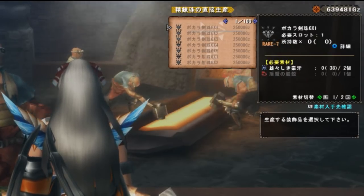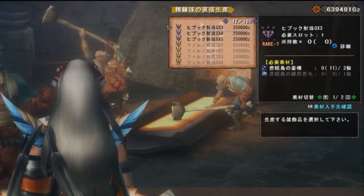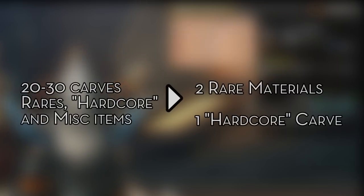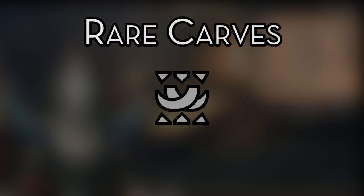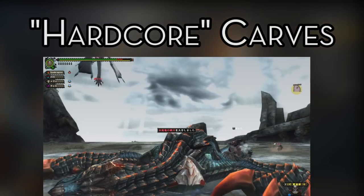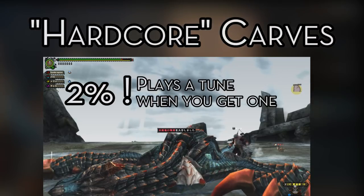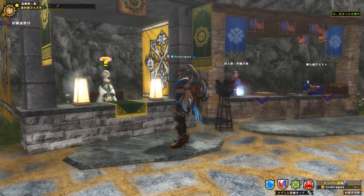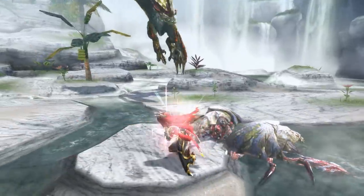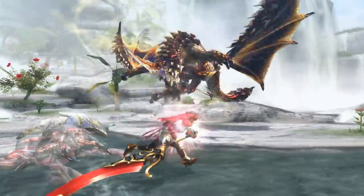Nowadays, decoration making is MUCH easier — much, much easier. The amount of materials needed was drastically reduced to 2 rare materials and 1 G hardcore carve. Rare carves include marrows, gems, fangs, and the likes. Hardcore carves are carves that come from the G rank hardcore variants of monsters and are 2% on the drop table. Both these drops can be bought in the road shop after you've cleared the first 10 floors of Hunter's Road. This new way to make decorations cuts down the usual time needed to make one by 10 fold.